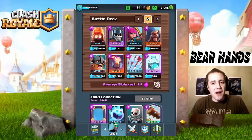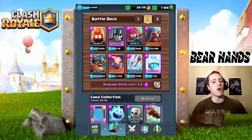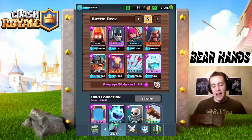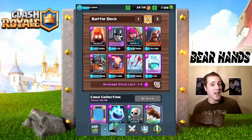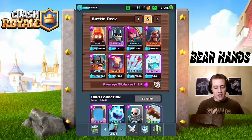Welcome to Gaming with Bare Hands. Today I'm bringing you a deck suggestion from Code Rider — really cool name. I'm gonna call this the 'Wheezy Deck.' It's not easy, it's wheezy. We've got the Wizard and Freeze Spell — that's where we get that name — then the Elite Barbarians, Archers, Arrows, the Inferno Tower, Fire Spirits, and Guards.